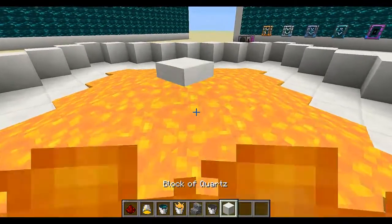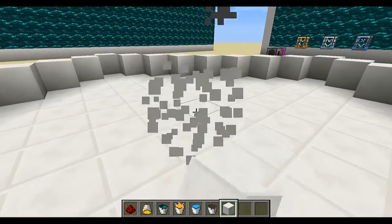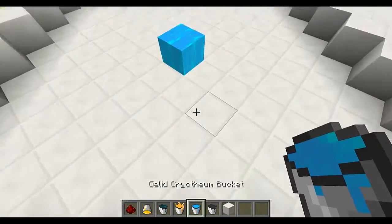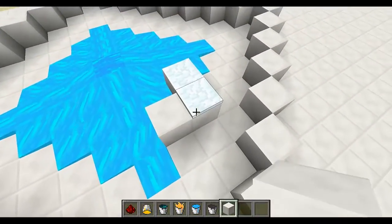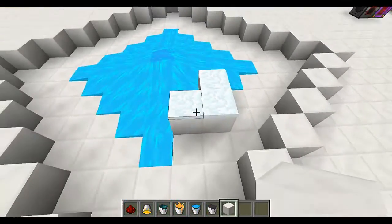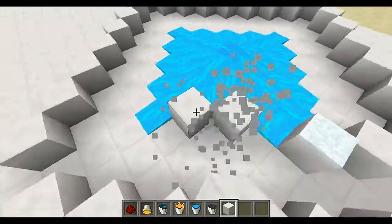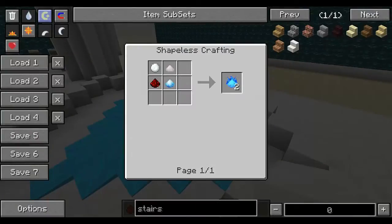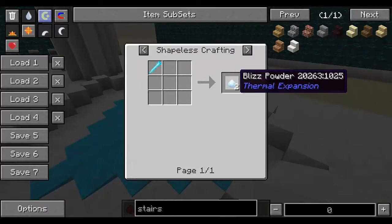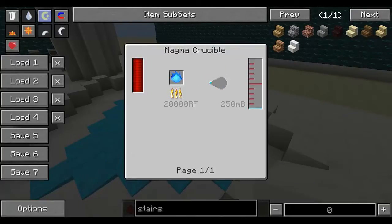The next liquid is the opposite of blazing pyrotheum — it's gelid cryotheum. When you place it down it spreads not very fast, and when you place blocks next to it, it will put snow on them. To make this liquid you need to find mobs called blizz in a snow biome — they drop blizz rods, which you can pulverize to get blizz powder, then craft into cryotheum dust, and finally put that in a magma crucible to generate the gelid cryotheum.